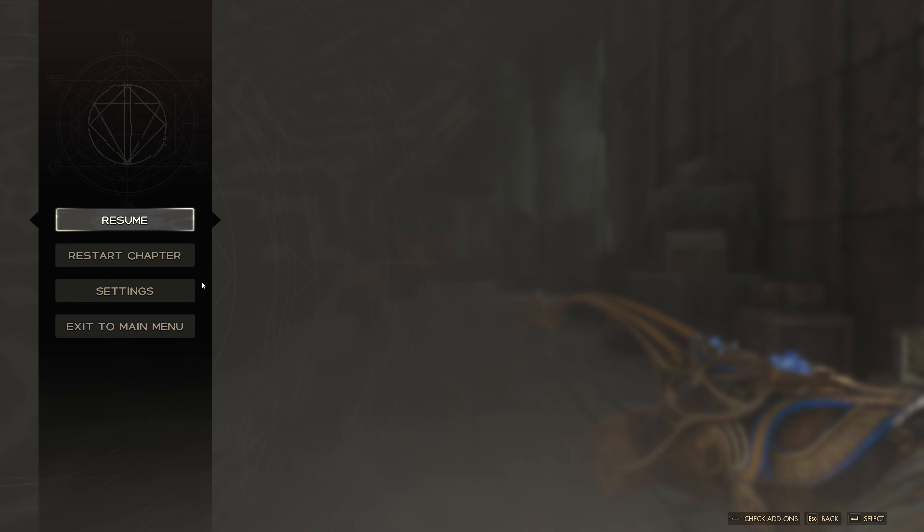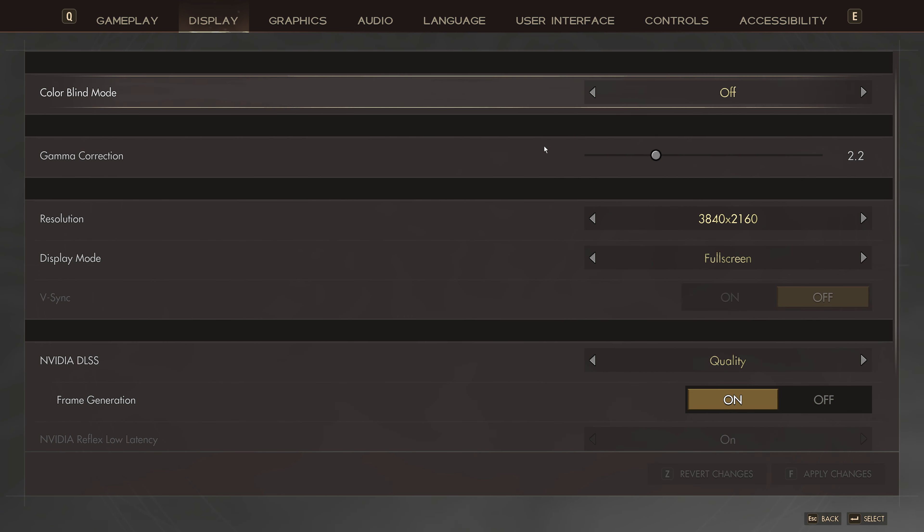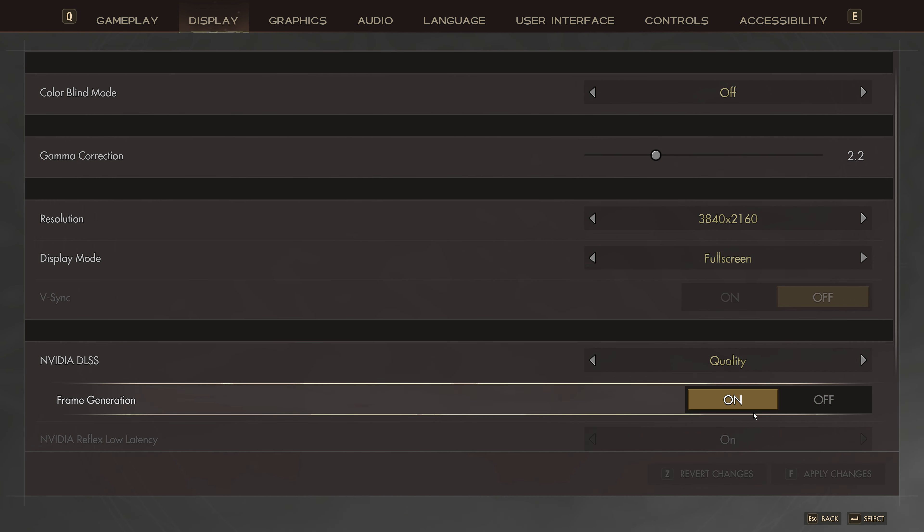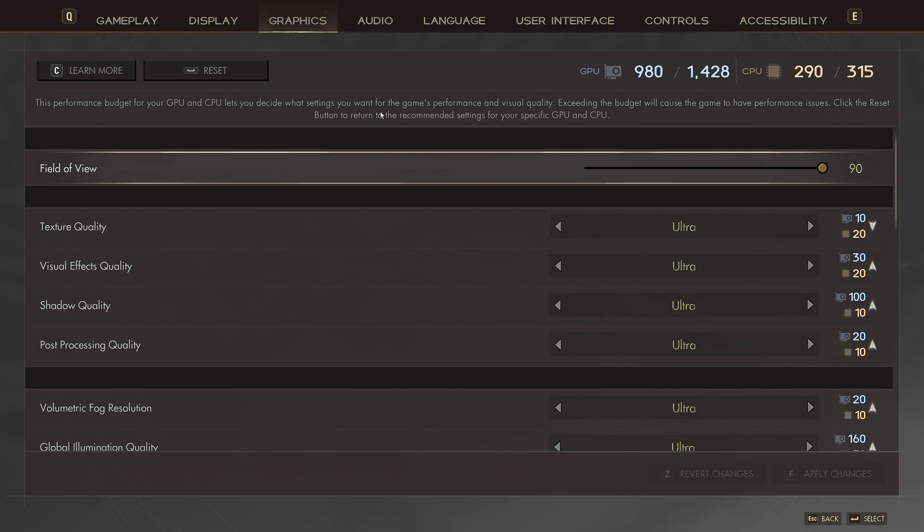I'm just going to quickly go through the in-game settings. Playing at a resolution of 3840 by 2160 using DLSS Quality, so the base image is 2560 by 1440, reconstructed up to 4K, and then frame generation is enabled. This is with AI frames inserted in between frames, so it kind of boosts performance and makes the game smooth. It doesn't necessarily improve latency, but that doesn't affect the way the game feels too bad from my experience at least.